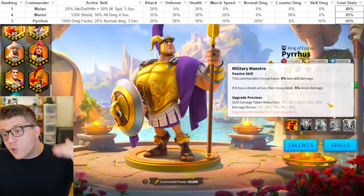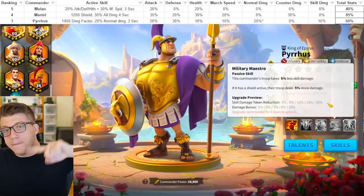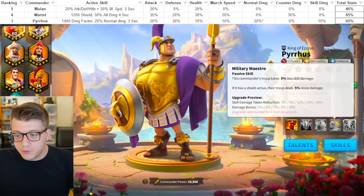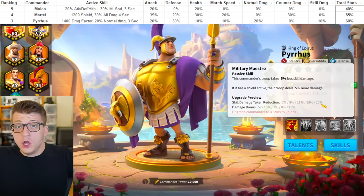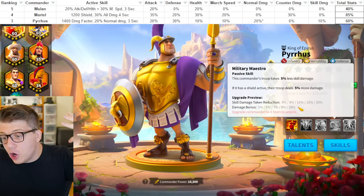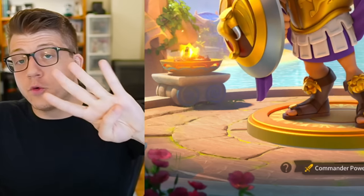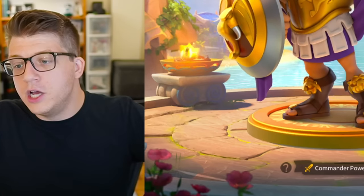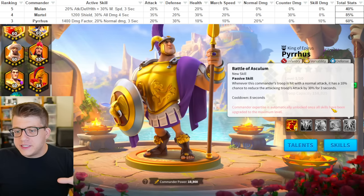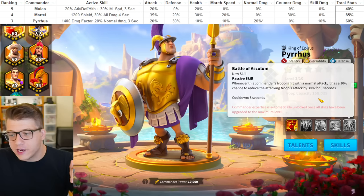The fourth skill says you take 20% less skill damage, and if you have a shield active you'll deal 10% more damage. If you pair him with Martel, great news — Martel always gets a shield on his active skill, so he'll always be dealing 10% more damage while that shield is active. Martel's shield lasts four seconds assuming it's not broken, so in a best case scenario you get four seconds of 10% all damage.